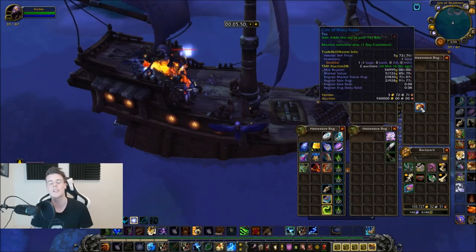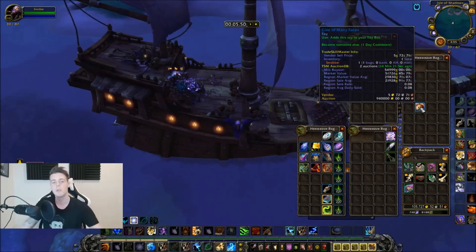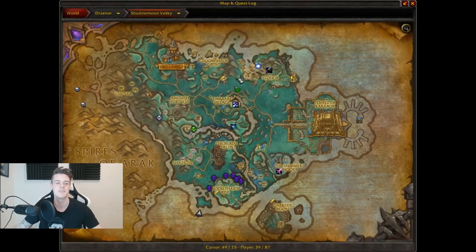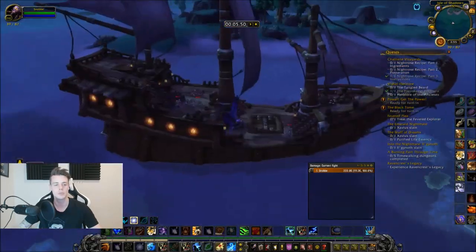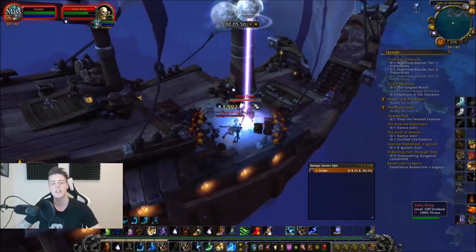It's a super great farm and it's extremely easy, especially now that everyone is level 110. Basically you just go back to WOD zones — I know it's a pain, but it has to be done. You go down to this island right here in Shadowmoon Valley, all the way straight south. You find these ships, go into the ship, and kill the skeletons. That's all you have to do.